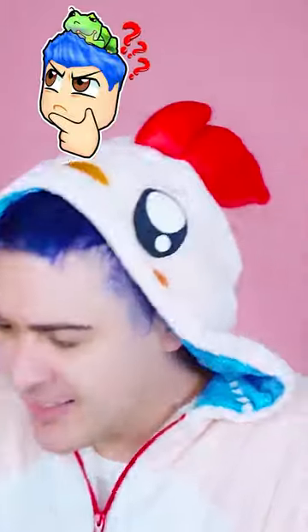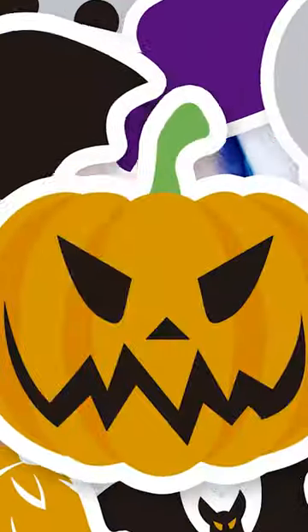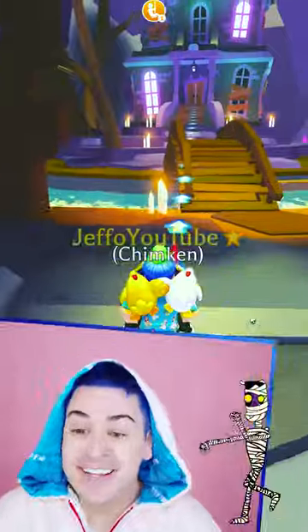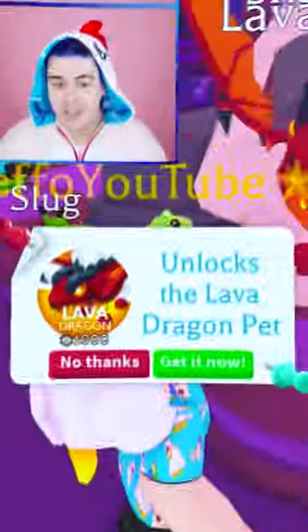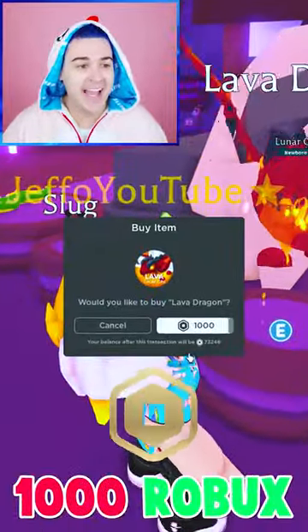Let's go find all the different secrets and check out these pets. This is the Halloween update — five pets, and you get the lava dragon. Oh no, that's spooky — it's an entire haunted house! There's some kind of ghost boat. The lava dragon is a thousand Robux, of course we're gonna get that.